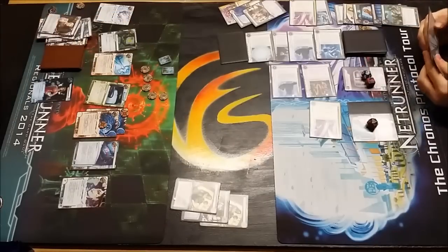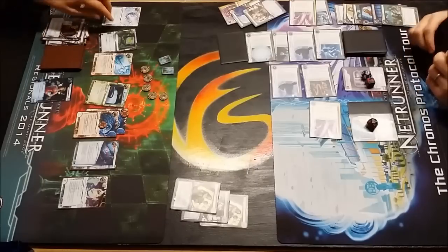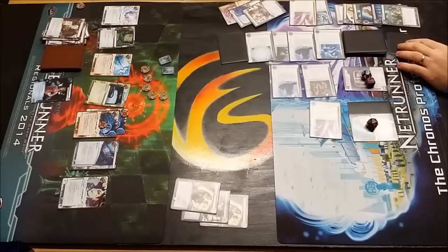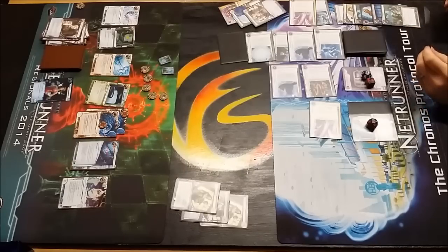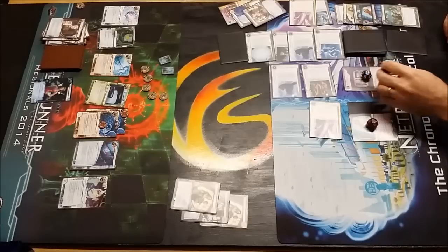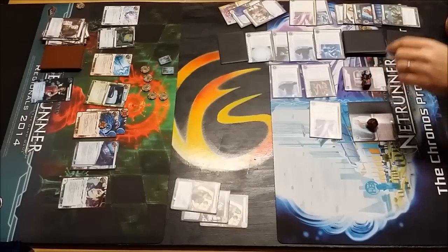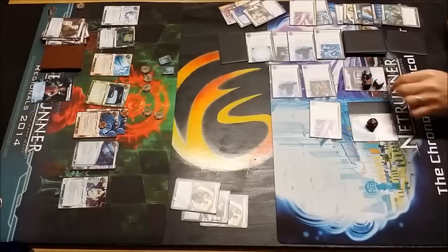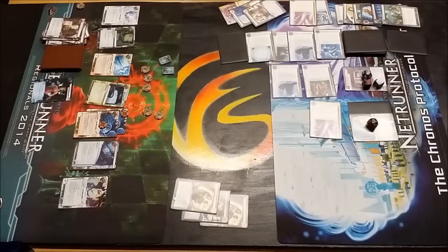Dave's still doing very well here to maintain his board position against the dominant criminal. Tim has all the pieces of his puzzle, even if they are laid out in a somewhat chaotic manner. So there's an upgrade going into the root of R&D. He's giving some thought as to what he's going to put there - thinking it's probably going to be an Ash. I know Dave is very keen on Ash. I don't think it's a Caprice Nisei - I'm pretty sure he doesn't have any in the deck. Either way, it's going to make it a little bit more taxing to get through onto R&D for Tim.